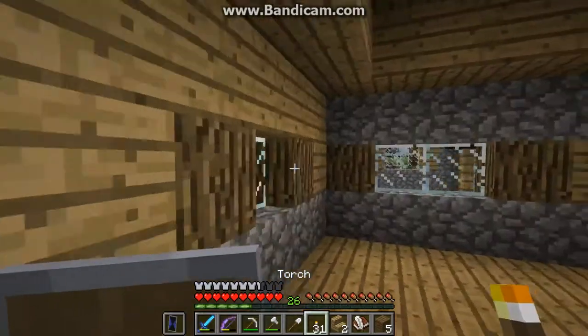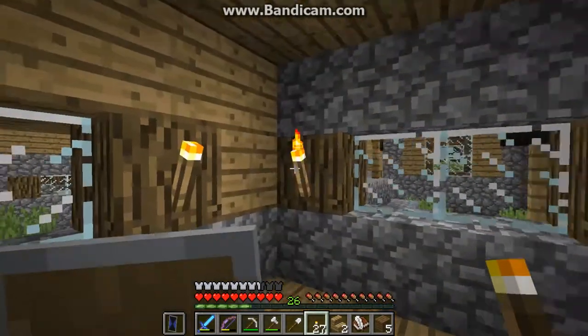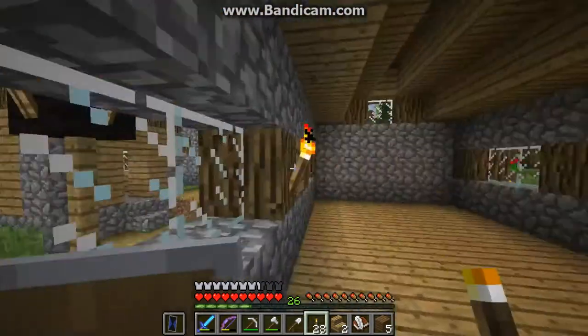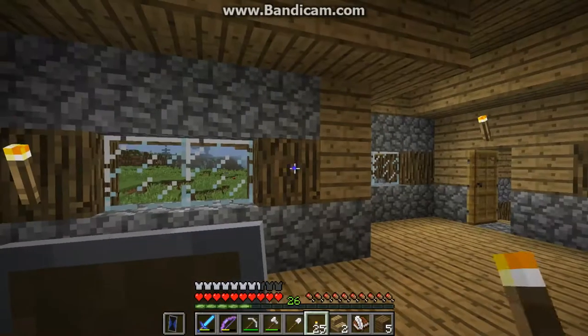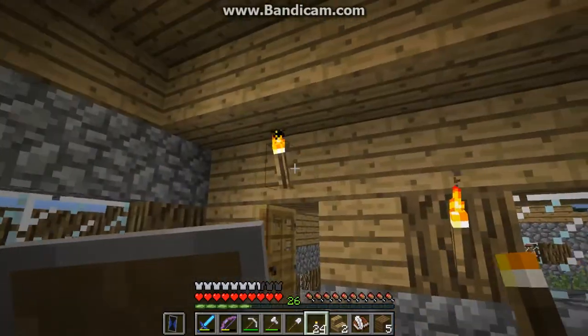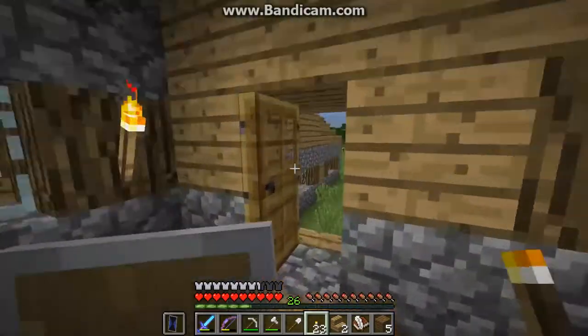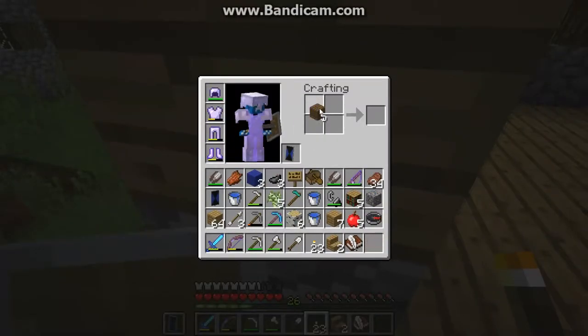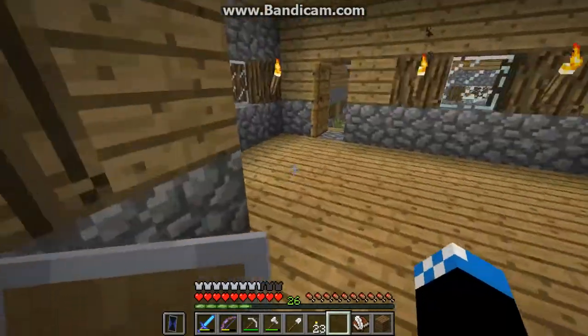We need to light this place up, so let's place torches like this. And a crafting table of course, because that is what we are here for. I need to empty out some of my inventory space — I've got too much stuff.